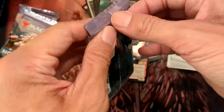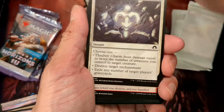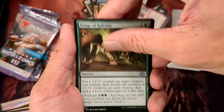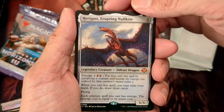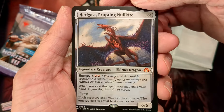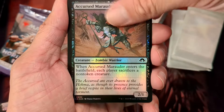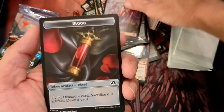Four packs left — where are the fetch lands? We haven't got a single fetch. Uncommons and commons. And our rare — a mythic! Nice. Hellgas Erupting Malkite — an Eldrazi Dragon! Our foil is an Accused Marauder. We got a Full Art Mountain and a Blood token.